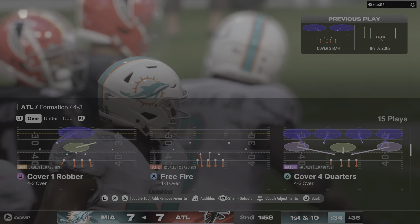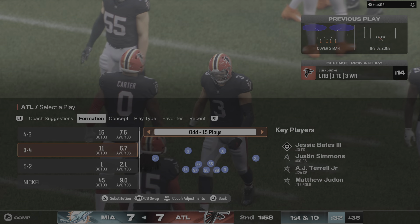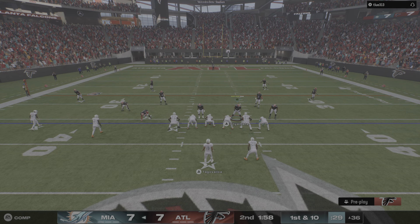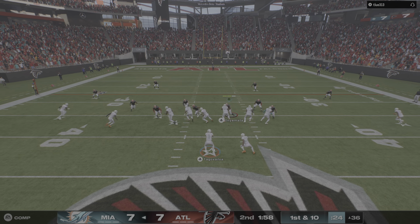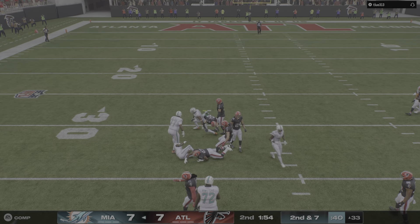Good yardage there on first down — exactly what you want. Get yourself set up to keep making first downs, keep the clock running. If they're smart, you're starting to milk the clock. No hurry before you run your second down play. They get this just to the 47 — a one-yard gain. They can muster only a yard there, and they'll be left with a third and very short.